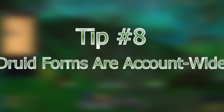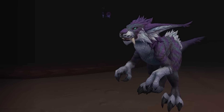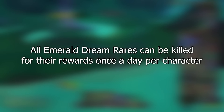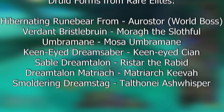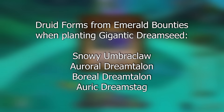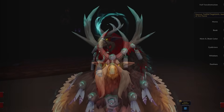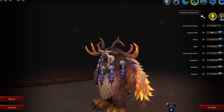The new druid forms coming in 10.2 are account-wide unlocks, so you can use them on your alt druids. Not only that, you can use your alt druids to get the forms faster as well, because some will come from rares you can only kill once per day, and some will be from seeds with limited access per character. So if you want those forms faster, make use of your druid alts — all of your druids will receive those forms.